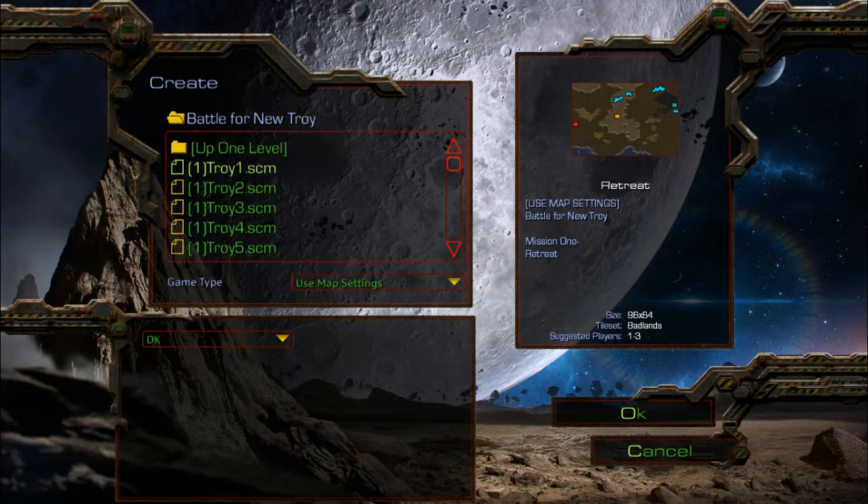What's going on folks, it's DK bringing you a post-Christmas new custom campaign. This is created by David McLean, it's called Battle for New Troys. I think it's a very old custom campaign. I'm reading the readme file and it says: The Confederates abandoned the planet of Ilion in the face of a Zerg invasion, leaving you to defend the city of New Troys against the Zerg swarm and the Protoss. So that's pretty much it. I'm playing in the original because it's all SCM files, so let's get this started.